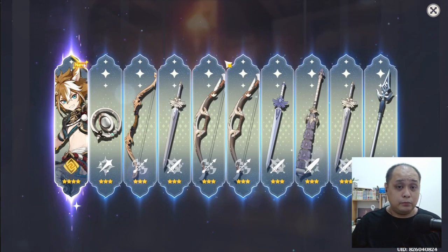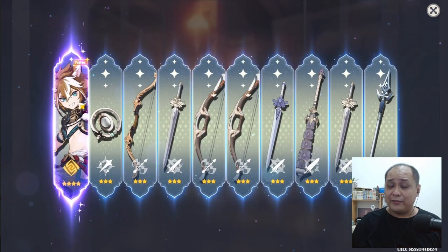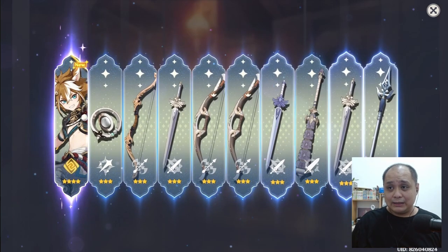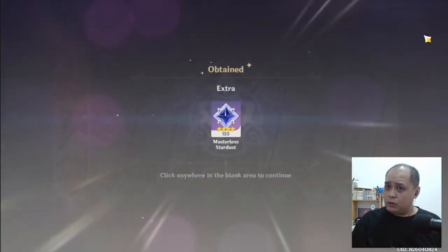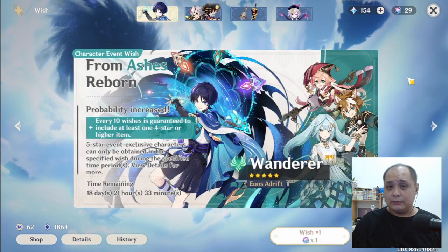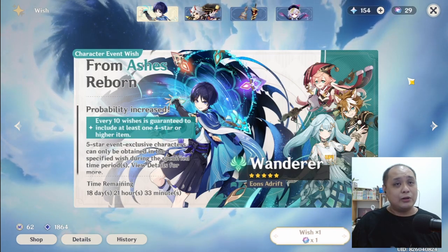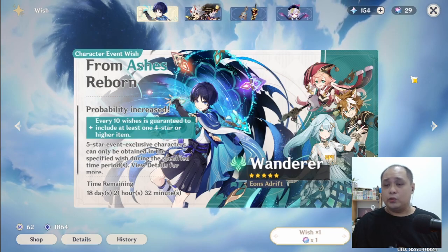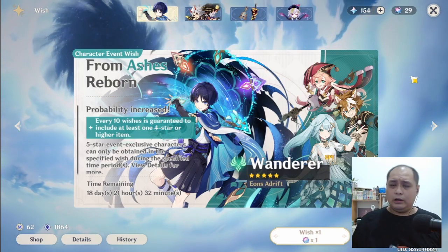Good — I'll get another buffer for my Geo team. I'm gonna re-strategize my team now. Okay, that's the third 10 — quite fruitful, getting two new characters. The banners I wanted to get characters from before didn't give them, but now they appear here. Oh wait — Gorou is on this banner!